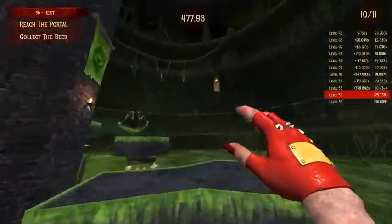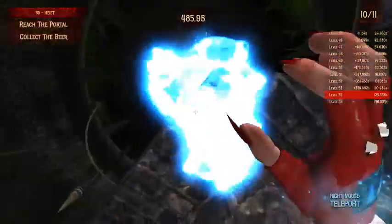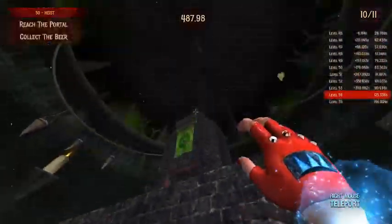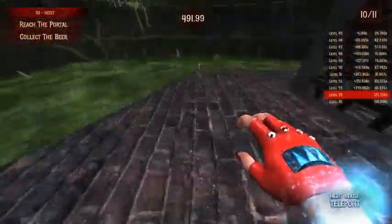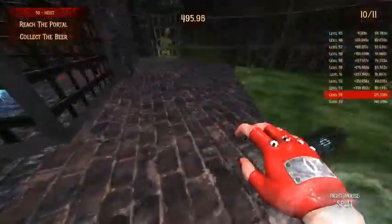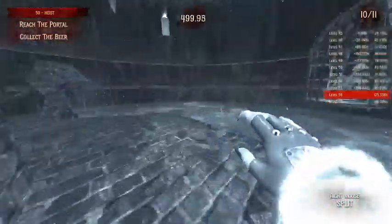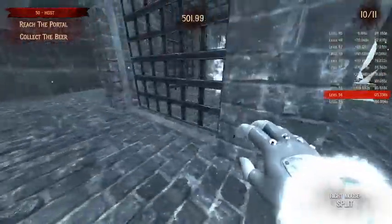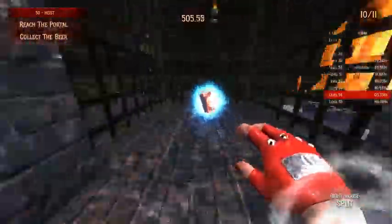Okay, on to the next one which is level 44, Going Under. I'm just gonna do the level first, and then we're gonna come behind this house with the chimney on top. On the left-hand side facing this way is the beer.